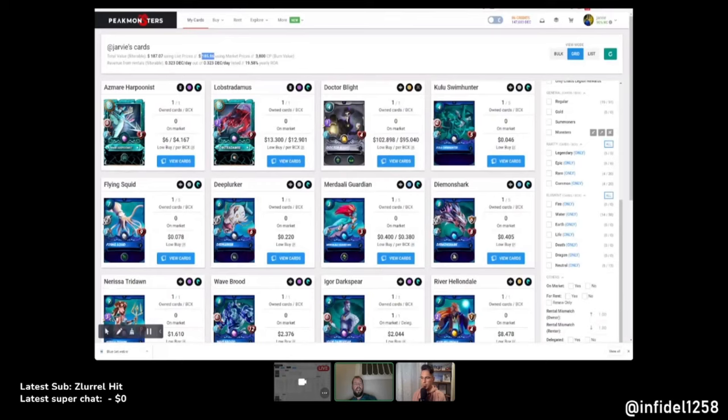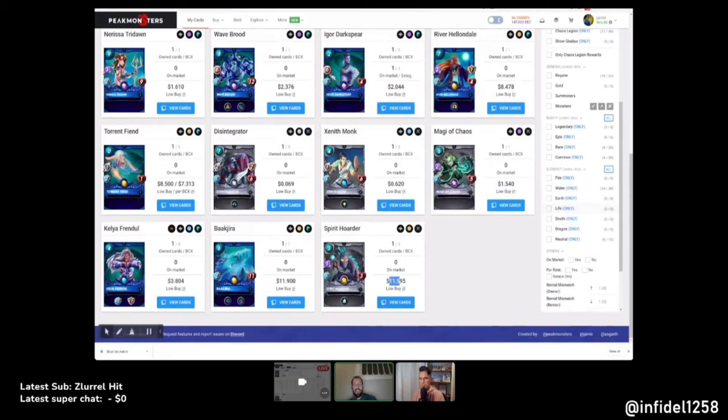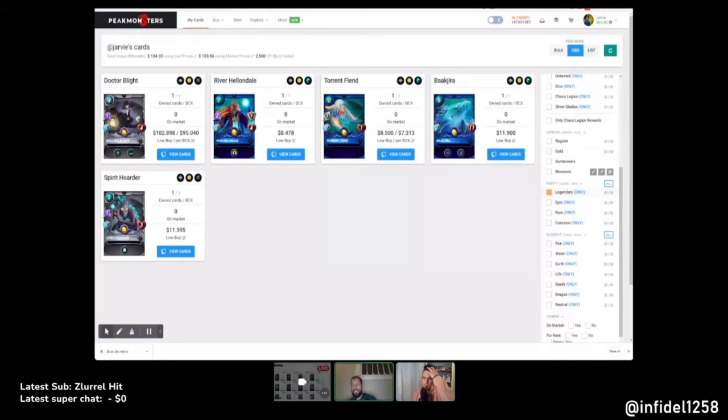Out of the 185 dollars, 95% of it was basically one card — Dr. Blight — that I happened to have a ton of copies of. Then there's the Lobster at around 13 dollars. Looking at the breakdown: the legendaries alone are 133 dollars of the 185, epics are 24, rares are 25 because of Kelly itself, and commons are just 2 dollars worth. So mostly it's the legendary — mostly it's Dr. Blight.